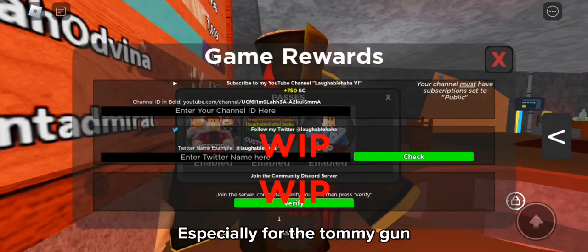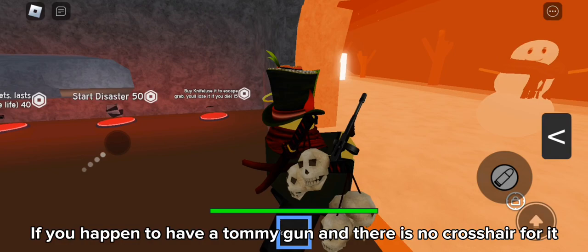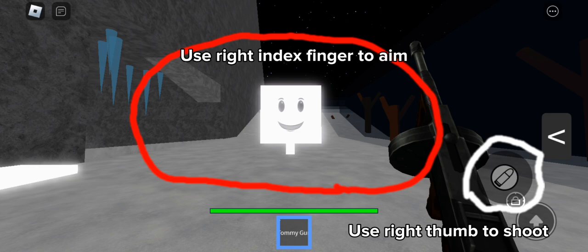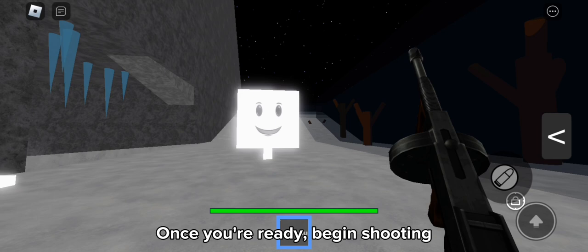If you happen to have a Tami gun and there is no crosshair for it, I'll show you how to use it. To shoot accurately, stand still. Use two fingers on your right hand. Once you're ready, begin shooting.